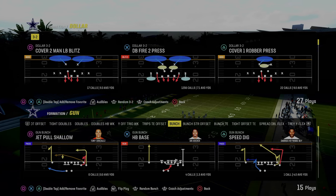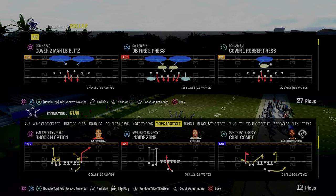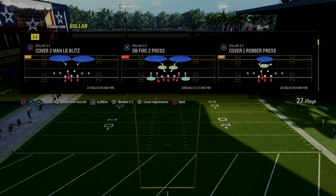In today's video I'm going to show you how to stop giving up one-play touchdowns whenever you play trips tight in in Madden 24. This is a super underrated tip, especially if they're audibly into trips tight in and you want to be base aligned when you defend it.